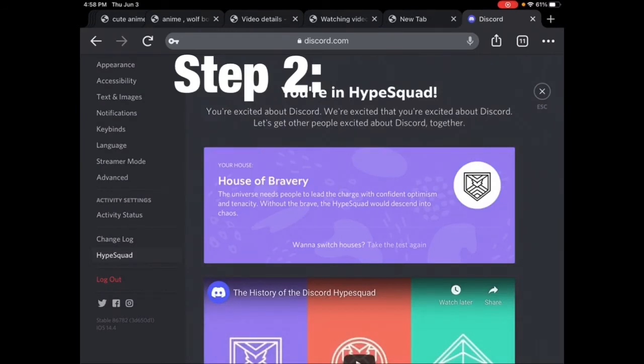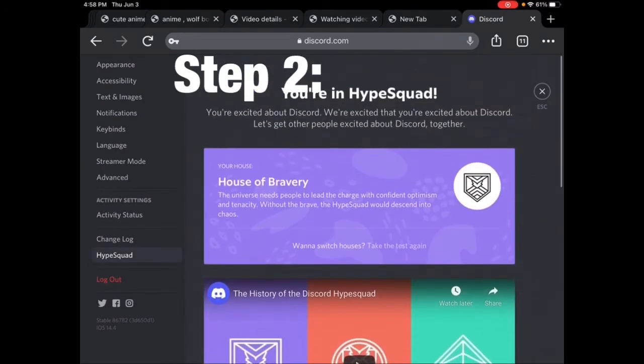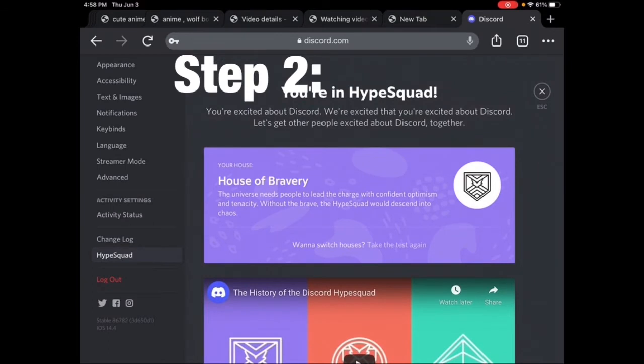It might say that you have to be verified for Discord. So if you're not verified, verify yourself, because you have to be verified to get a HypeSquad badge. Go down here, get your account verified, and you can pause the video and do the next step.